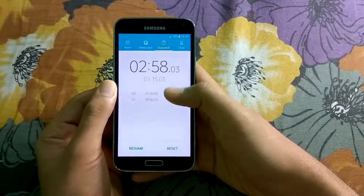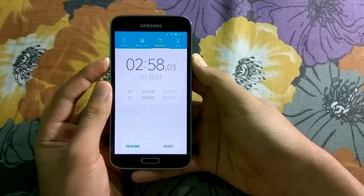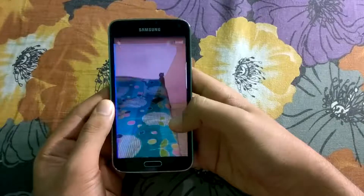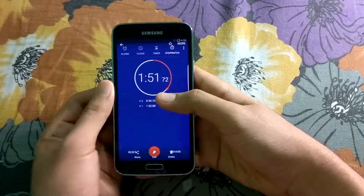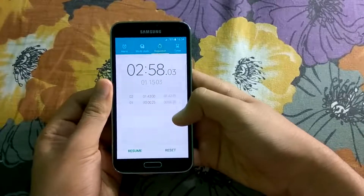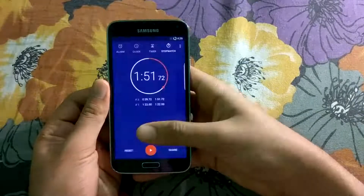2 minutes and 58 seconds guys. Now let's compare it with the Resurrection Remix ROM. The Resurrection Remix ROM took 1 minute and 51 seconds, whereas the Wanted ROM took 2 minutes and 58 seconds — even though one app didn't open there. The Hill Climb Racing game didn't open at all; it gave me a force close. That's almost more than 1 minute of difference here.